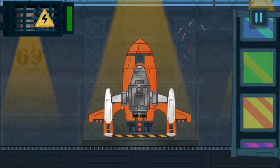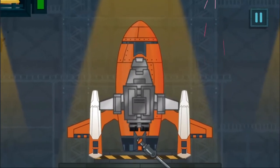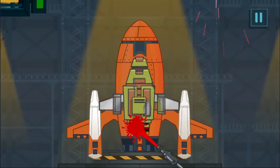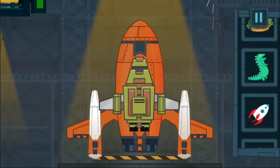Color the orbital module with a special refractory paint. Choose the color to paint. Choose the space emblem and stick it to the framework of the orbital module.